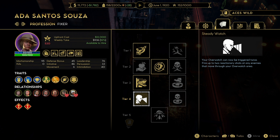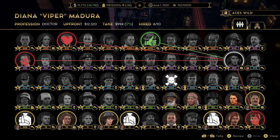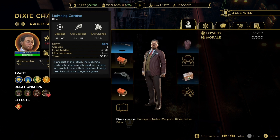One mechanic I haven't fully figured out yet is that fixers can apparently fix broken relationships. If a gangster you want to hire conflicts with someone on your roster, having a fixer throughout your playthrough will fix that relationship, allowing you to hire gangsters your other gangsters don't like. Whether this works with Ada — potentially letting you hire Gibby — I don't know, but it's an interesting mechanic.